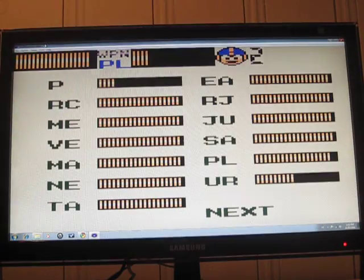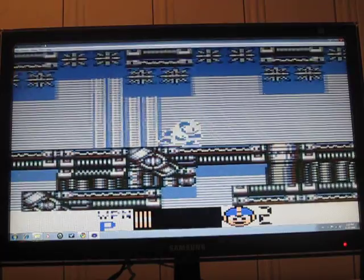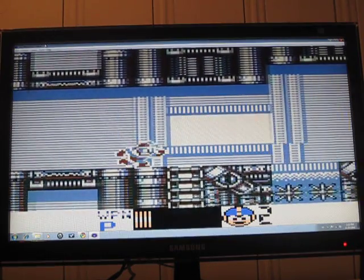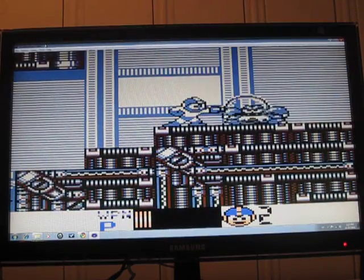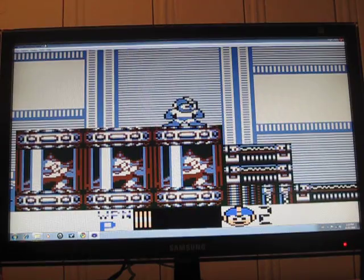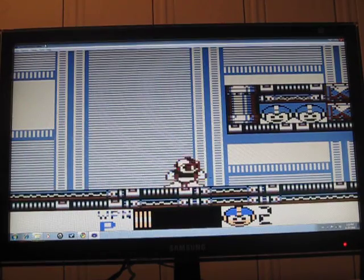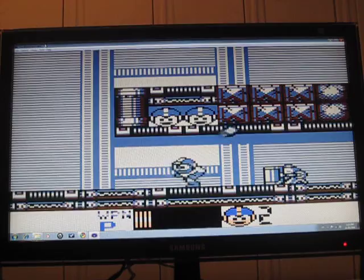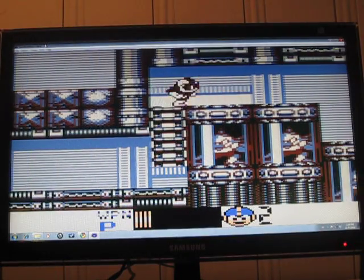Maybe it's an alternate path, and that's what it looks like right now. I think I was supposed to go this way — I think the ladder was if you took the other path. Keep on going. I'm not sure how you're supposed to get up there; I guess you gotta Rush Coil up there, Rush Jet up there, and then use Uranus's thing and then Pluto's breakdash.